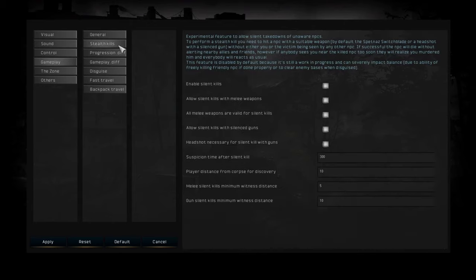Then we have the disguise system, which is also turned off by default. This allows you to take an outfit that is not from your faction, wear it, and basically sneak around pretending to be one of those stalkers. This can be very useful in story mode or warfare mode — you can infiltrate a base and do some chaotic stuff to the opposite faction. Be careful though, because this will destroy your goodwill since other stalkers will think you're a coward or a spy.